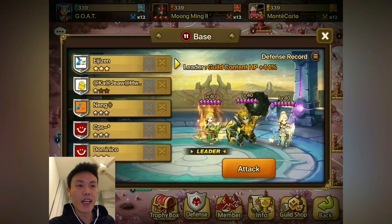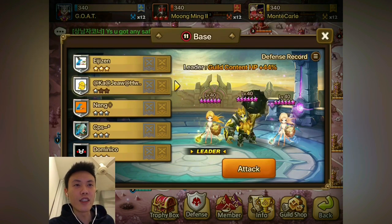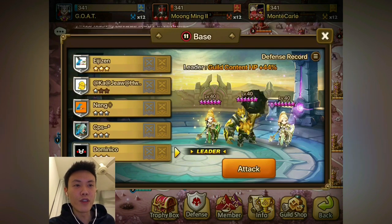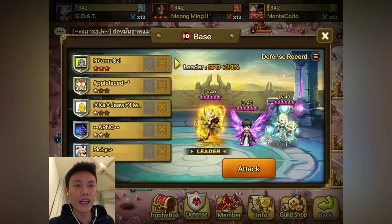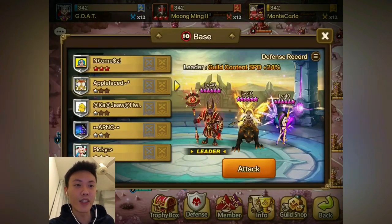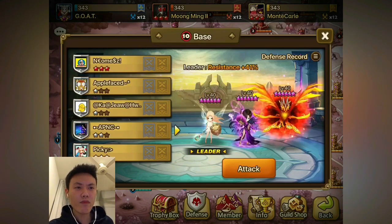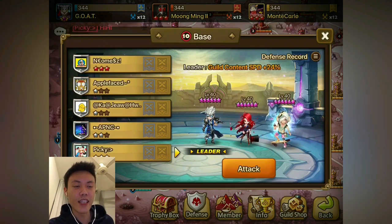For Tower 11, they mainly focus a lot on the Skogul defense on the Moon Ming side — this is their Tower 11, full Louis John Skogos. For the middle Tower 10, it's LD Towers — there's a Gianna, Rahul, another Gianna, and a Julian. This one is pretty interesting.